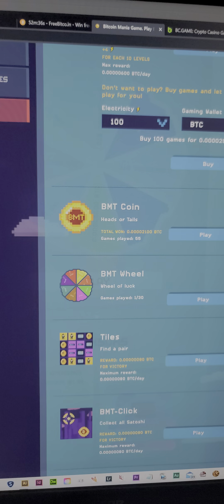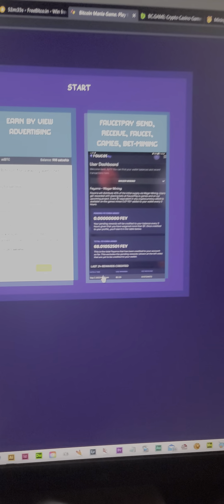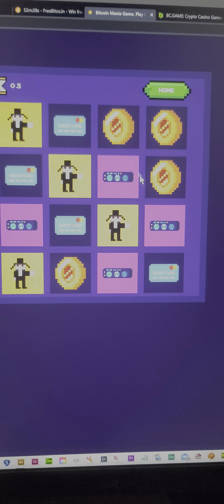Game Club — you get little games that you can play to win BTC. So you got your tiles here. You can just memorize these tiles real quick.